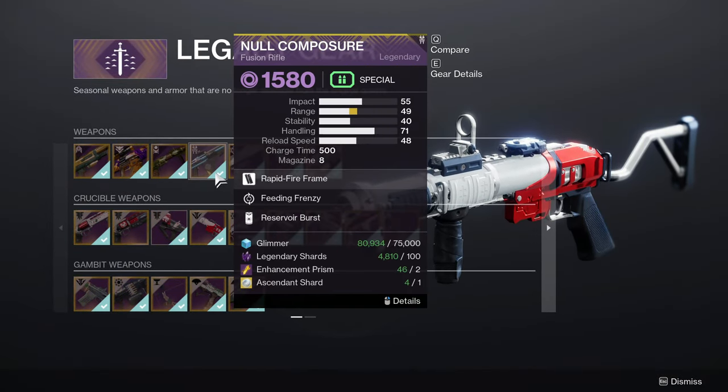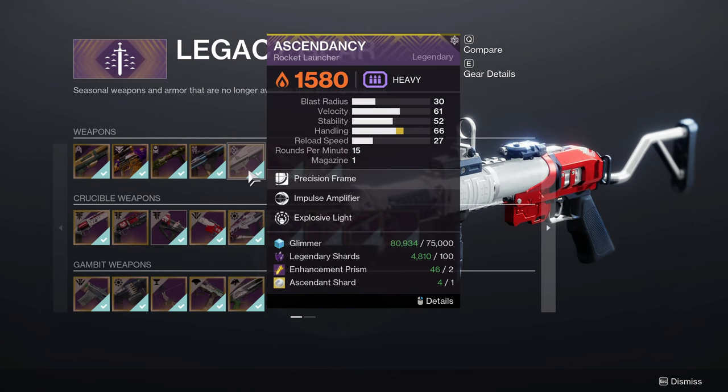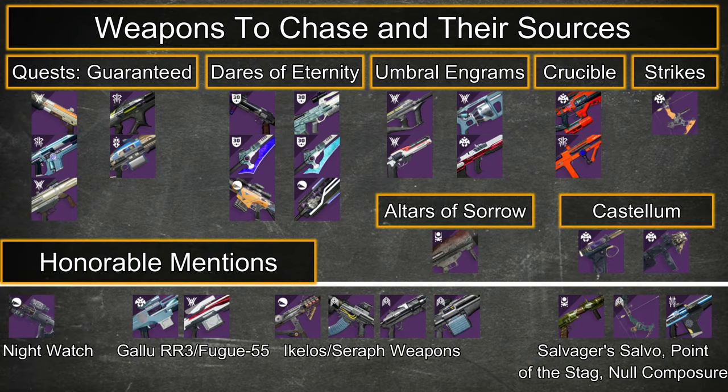With all those weapons to go hunt, here's how to divide your time. Play Dares of Eternity, use your Paraversal Hauls and Strange Coins when it's in loot rotation 2 and 3 for Long Shadow, Falling Guillotine, and Ikelos Seraph weapons. Wait for Altars of Sorrow to be giving Heretic, decrypt or focus all your Umbral Engrams, progress the crafting tutorial quests, reobtain Nightwatch, and then play some Crucible and Strikes in your downtime or when they have double rank points to quickly get packages and reset their rank for double or triple perk weapons. Always something you can go chase.